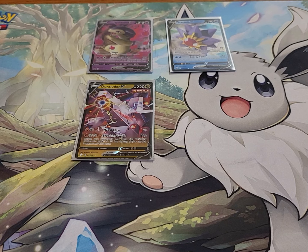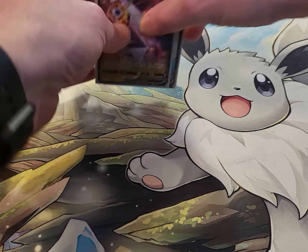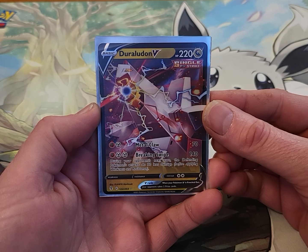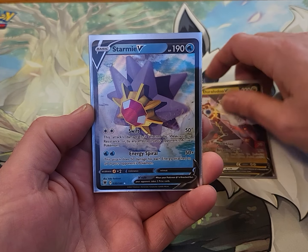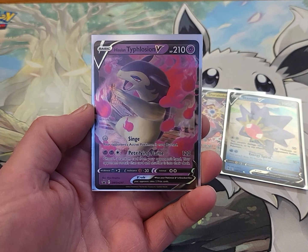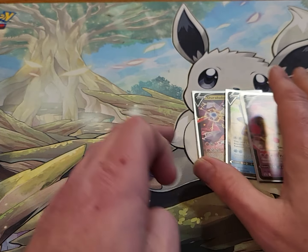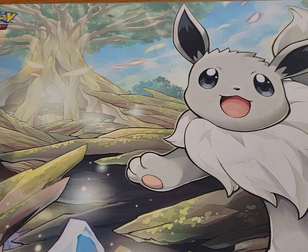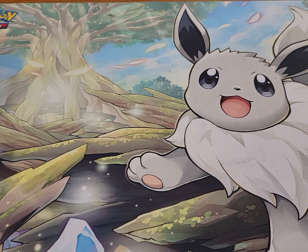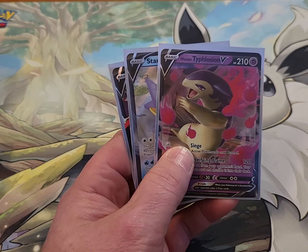Let's get a quick recap here so everybody can see what we ended up getting in this 10. Not too good of hits, but they're hits — you can't complain. We got a Duraludon V, we got a Starmie V, and then we got the Black Star Promo, the Typhlosion V. This is Wild Card. Wishing you a safe and blessed rest of your day. Like, share, and subscribe to my videos — every little bit helps. I'll see you on the next video. Thank you.